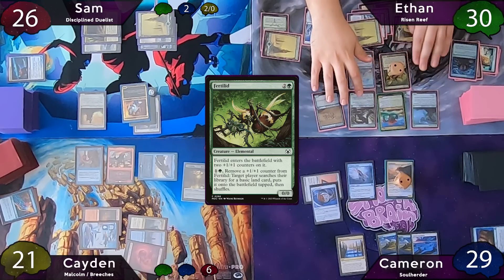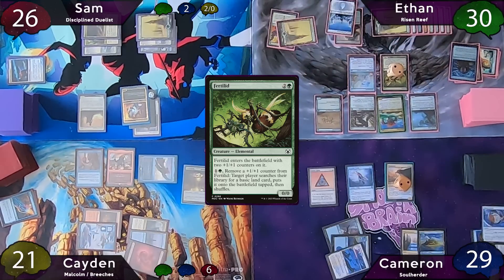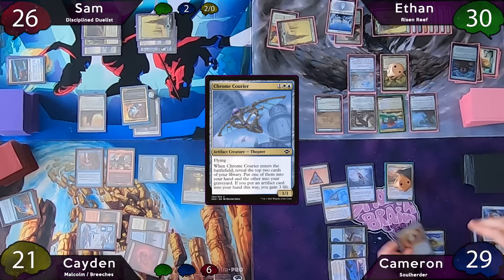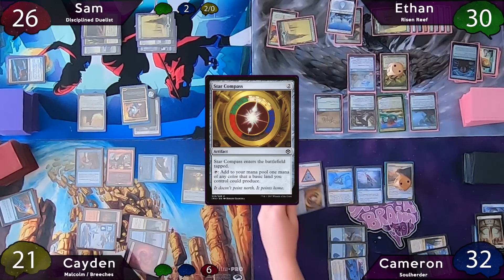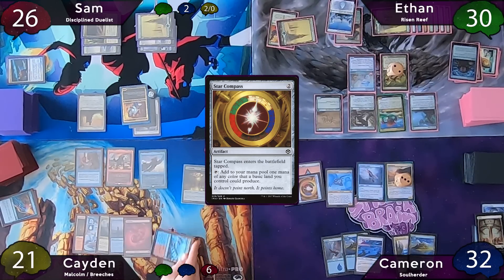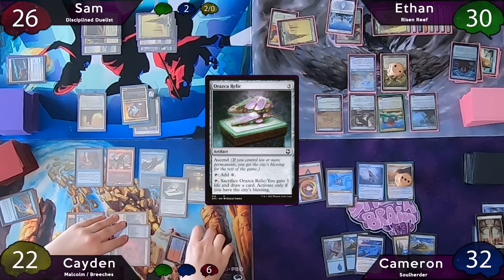Ethan passes, but Cameron stops on end step to pay four mana and sacrifice Azorius Locket, drawing two cards. On his turn he plays an Island and casts Chrome Courier — its ETB reveals Star Compass and a Plains, he takes the Star Compass and gains three life. He casts the Star Compass, then on end step blinks Peregrine Drake with Soul Herder. On Caden's turn he plays Swift-Water Cliffs, then casts Orazca Relic — he does have the City's Blessing.